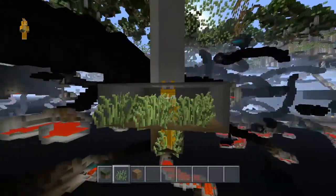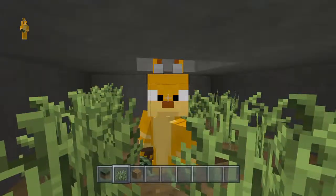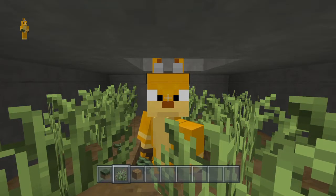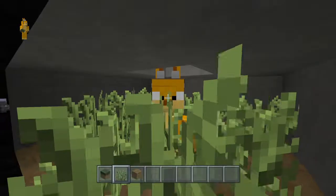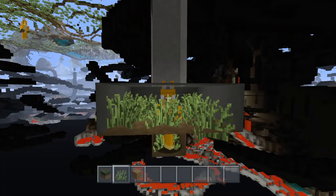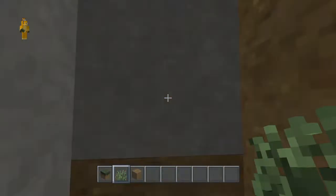But anyway guys, I hope you enjoyed this x-ray glitch. If you did, make sure you hit that like button and subscribe to my channel. Don't forget to share this video with your friends, your family, your loved ones. And don't forget — don't look up too far, otherwise you zoom in. Make sure you're trying to aim it at the grass block as much as you can.